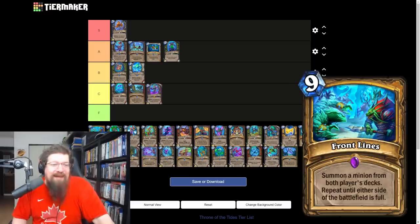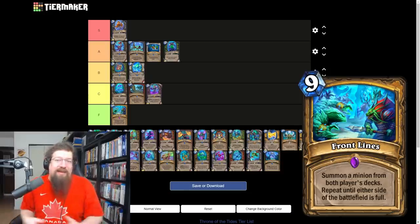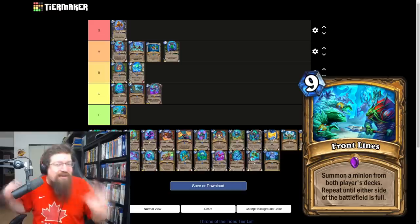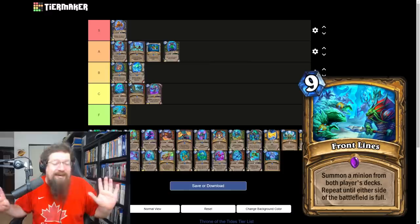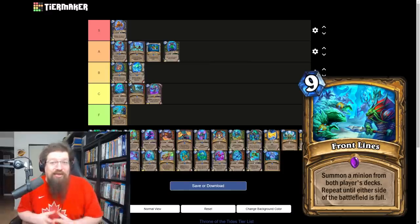Front Lines is the nine mana paladin spell I called the most absurd spell ever — I still think it's ridiculous. It summons a minion from both players' decks, repeating until one side of the battlefield is full. If your opponent has a relatively full battlefield you're getting like one or two minions for nine mana, and their minions might be good. There's no great way to cheat this out in standard. The card's terrible but hilarious — I cannot imagine a world where it's remotely playable.